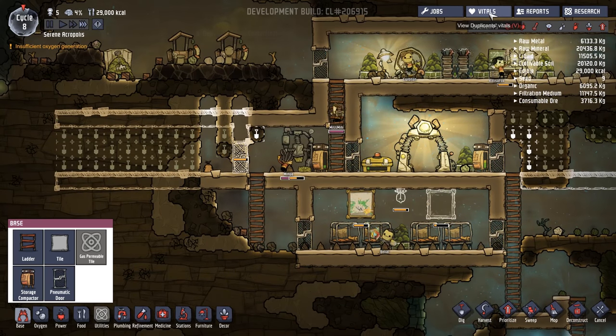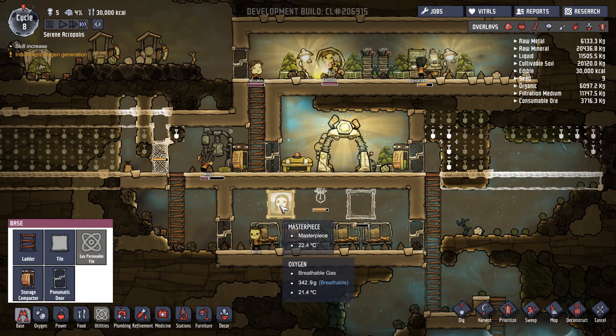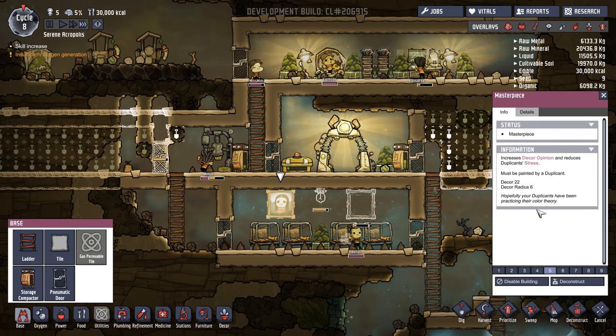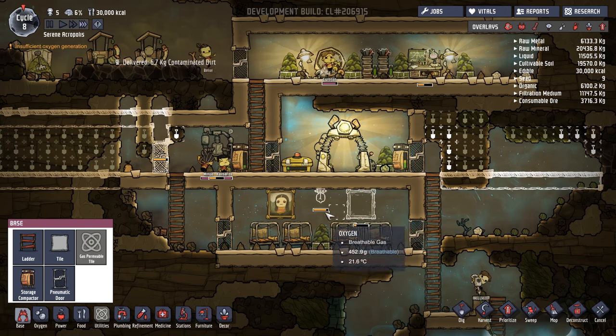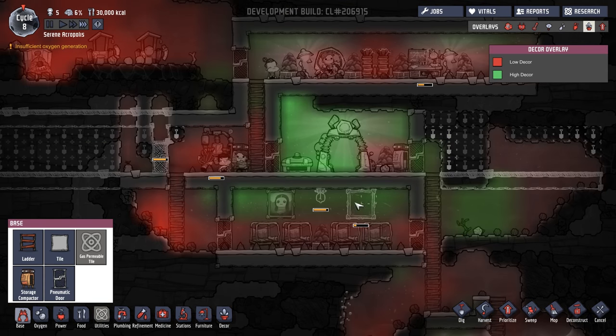Belial is currently doing the paintings — well done, Belial. Is that one of the jobs? Yes, Belial is one of our best artists. Ooh — a masterpiece! Decor 22, radius 6 — increases decor opinion and reduces duplicant stress. Hopefully your duplicants have been practised in colour theory. The quality of the picture depends on how well it's been made. This is a masterpiece quality item, so that's probably going to have really affected the decor.